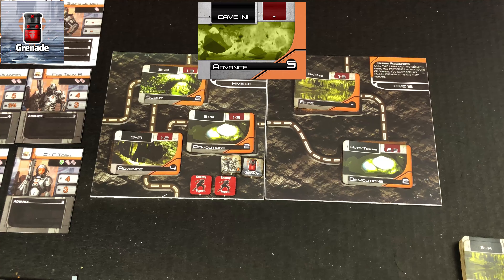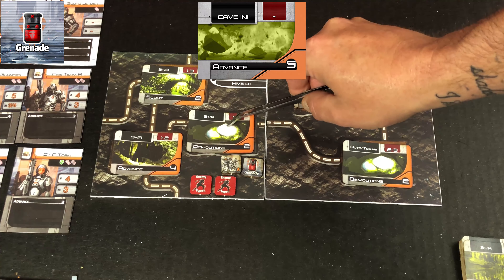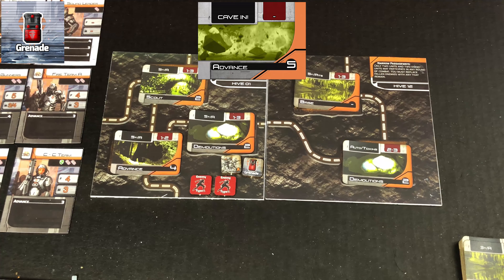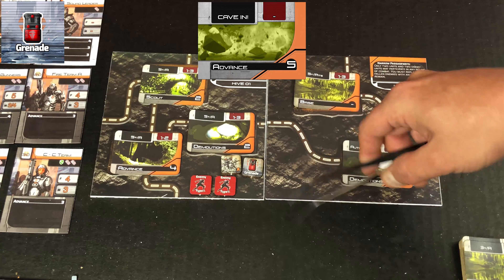There is a special node card for cave-ins. I'll put it on screen so you can see exactly what it looks like. It will take the place of whatever node card you are currently in.